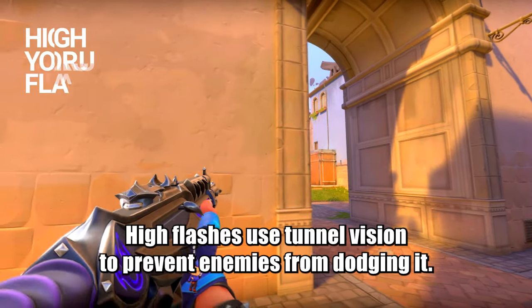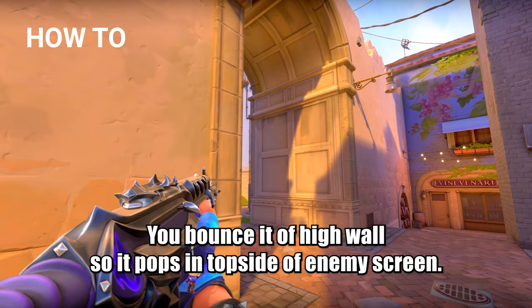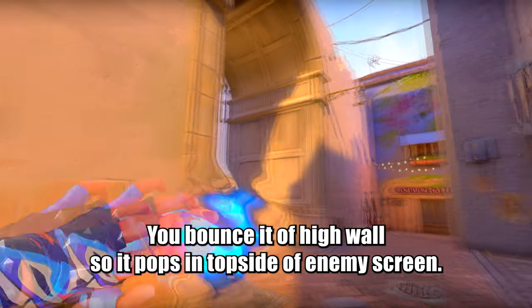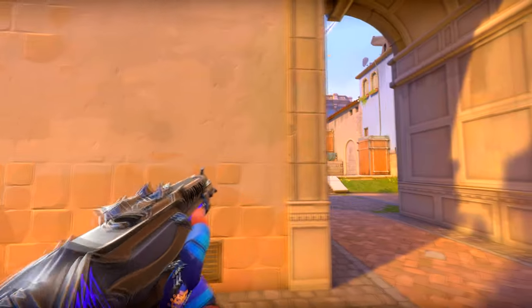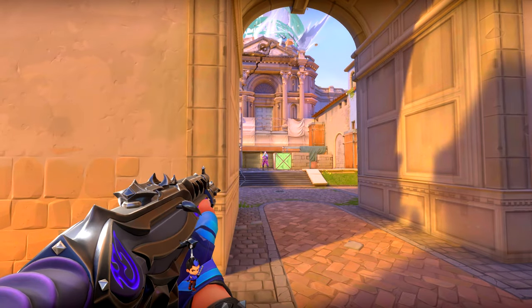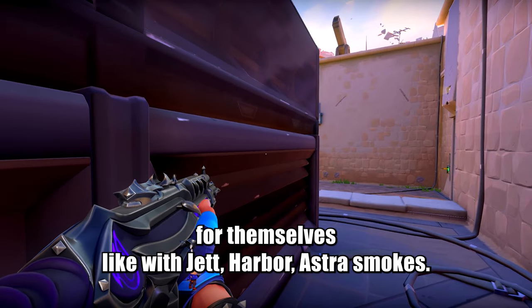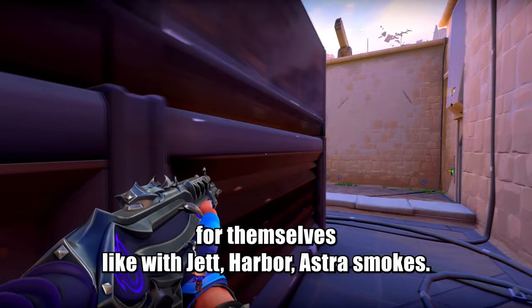High flashes use tunnel vision to prevent enemies from dodging. You bounce it off a high wall so it pops on the top side of the enemy's screen. But be careful — don't overthrow it, know your angles. It's really good to use this type of flash when an enemy likes to smoke entries for themselves, like with Jett, Harbour, or Astra smokes.